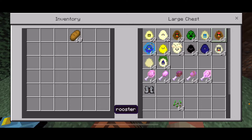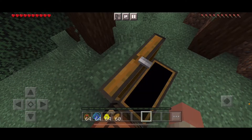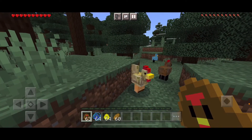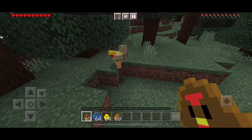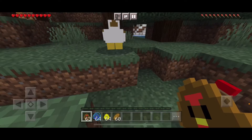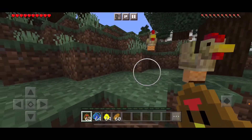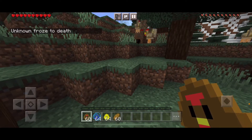Next up is the rooster. The rooster — we all know the rooster. The ones that live on the farm, like an alarm clock when you wake up — that's more of a thing when you live on a farm. Anyway, here are the roosters. I guess you can finally make a rooster farm.